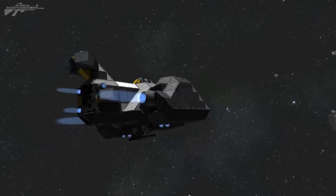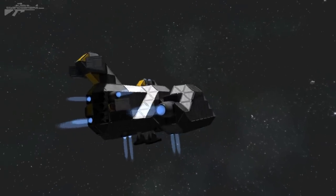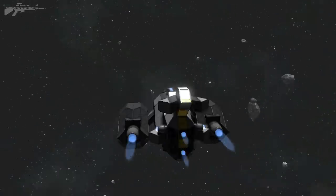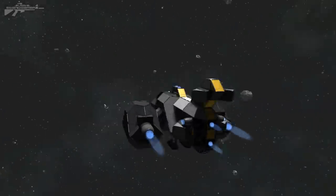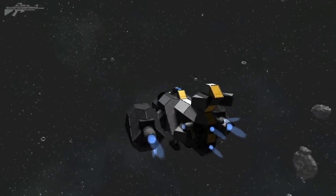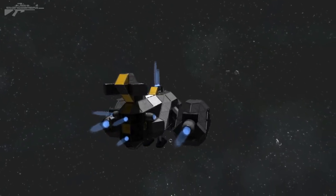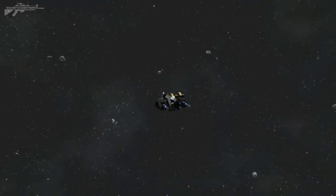That looks like quite an interesting asteroid — or is it a ship? You can see the asteroids are actually being generated as we go. The asteroids behind me are being remembered and placed there if I decide to revisit. If you leave a world like this all the asteroids are preset, but if you restart another world it'll all be completely random.